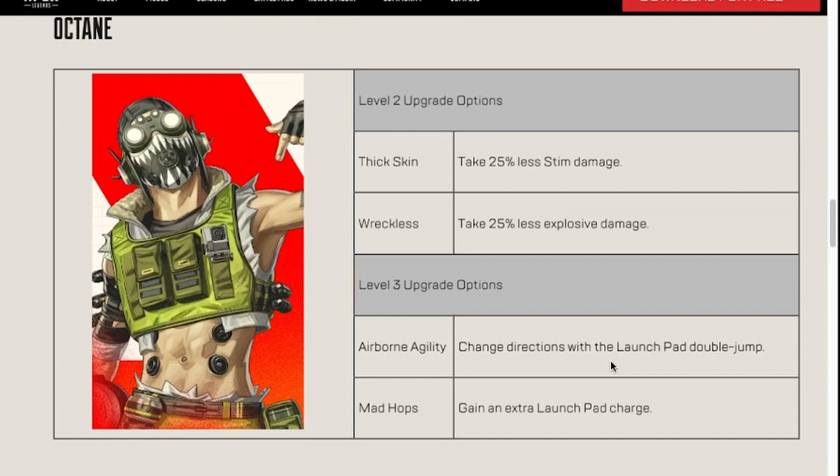Feel free to drop differing opinions in the comments. Airborne Agility is actually kind of interesting. I'm probably gonna end up sounding kind of dumb here because I've never played on PC and don't know how that stuff works, but from what it seems, with his jump pad, this may be the closest thing we have on console to being able to tap-strafe. You can actually kind of do this now with his jump pad — it gives you a little more air control, kind of easier to turn to a side and start moving that direction. It's not a true tap strafe, not like a 180 or 90-degree turn, but Airborne Agility is definitely going to be pretty interesting.